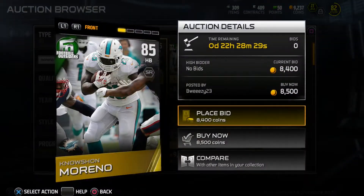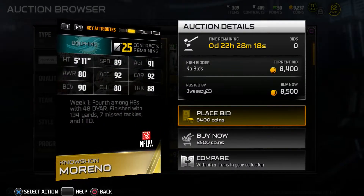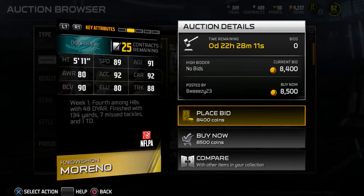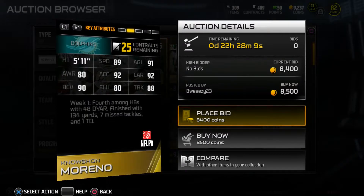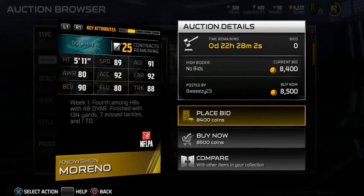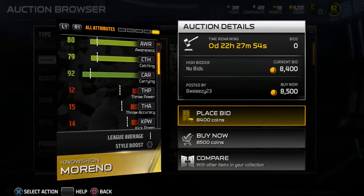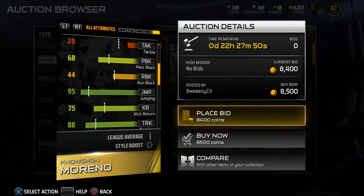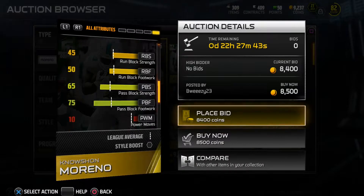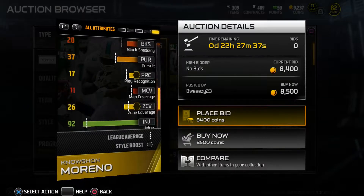Now things are starting to heat up — Knowshon Moreno, 85 overall, the second best card in this release. His stats are solid across the board: he can catch, he can run, he can block. There's not one stat that jumps out, but he's just solid at everything. He's going for 8k, which you can't beat. 79 catching — pretty good for a halfback, 92 carrying so don't expect fumbles, and really nice trucking. He's a mixture of speed and power back. Pass block footwork is around 75 as well.